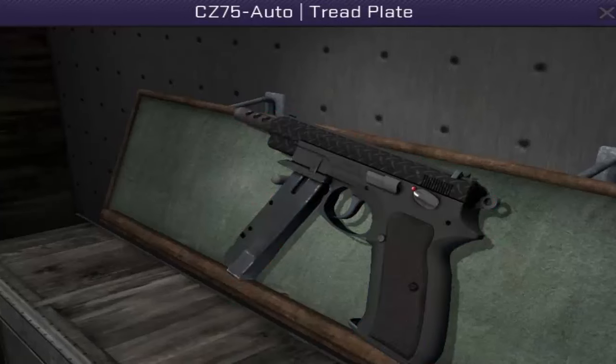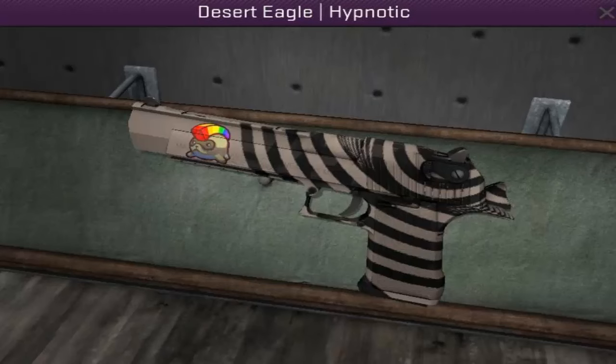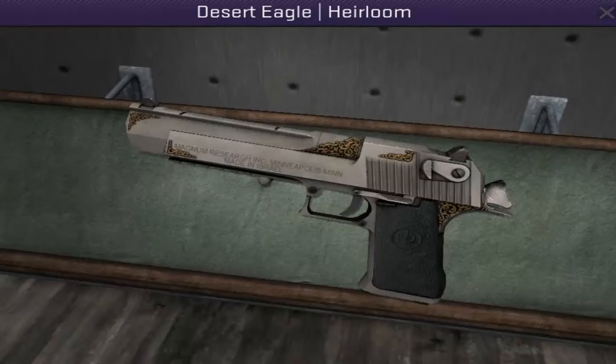The CZ-75 Pole Position, the CZ-75 Tread Plate, the CZ-75 Twist, the Desert Eagle Hypnotic, the Desert Eagle Naga, the Desert Eagle Heirloom. As you can tell there's going to be a lot of pistols on this countdown and not a lot else. Hope you all don't mind.